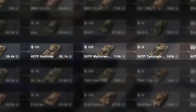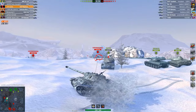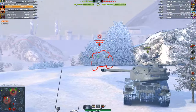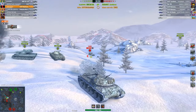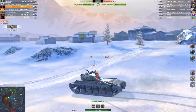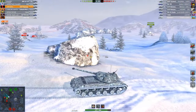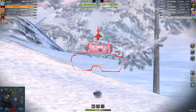At tier 8 we encounter an interesting tank called the 53TP Markowskigo. What makes it interesting? 420 damage per shot — but that's not all. The tank boasts excellent hull armour and an impenetrable turret. I also forgot to mention the additional consumables that allow you to deal more damage per shot. In terms of mobility, this tank is not outstanding, like all the tanks in this line.